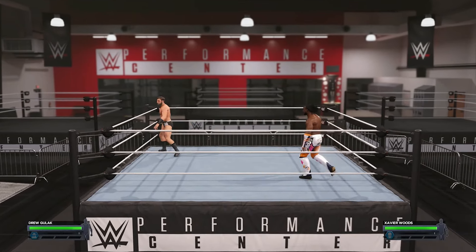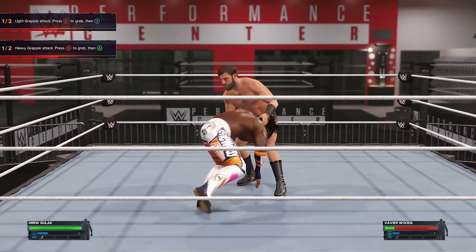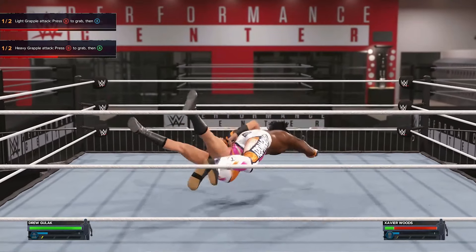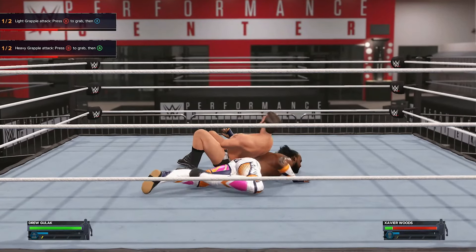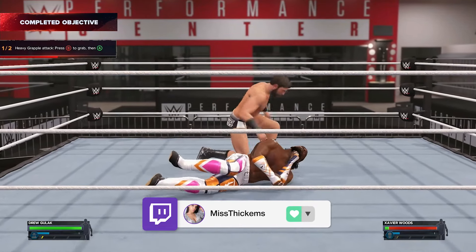There are quests and goals they want you to accomplish. In this one they want me to perform a light attack — I managed to accomplish that already, so it was complete. I managed to get the second objective too. You always want to target those objectives so you can carry on and move on. Here I am taking down Xavier Woods; they want me to perform a light grapple attack, pressing B to grab and then X to accomplish it.